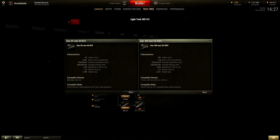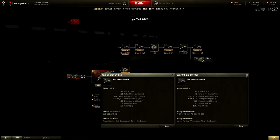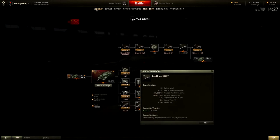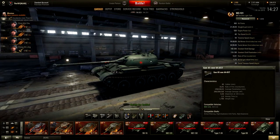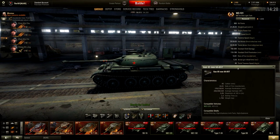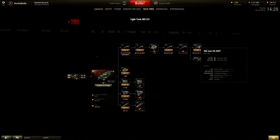The 100mm has 6.9 rounds per minute, which is pretty low, with 181mm penetration and 250 alpha damage. But for that extra penetration and damage, it loses a lot of accuracy — 0.38 — and aim time goes up to 2.7 seconds. In my opinion, I would rather choose the 85mm. You'll get a lot more shots off, place them more consistently, and I didn't really have a problem with the 20mm less penetration. I've got two marks of excellence on this tank, so I really know how to drive it. The 85mm is the way to go, but if you prefer more alpha damage and penetration and think losing accuracy is worth it, then the 100mm will be your gun.